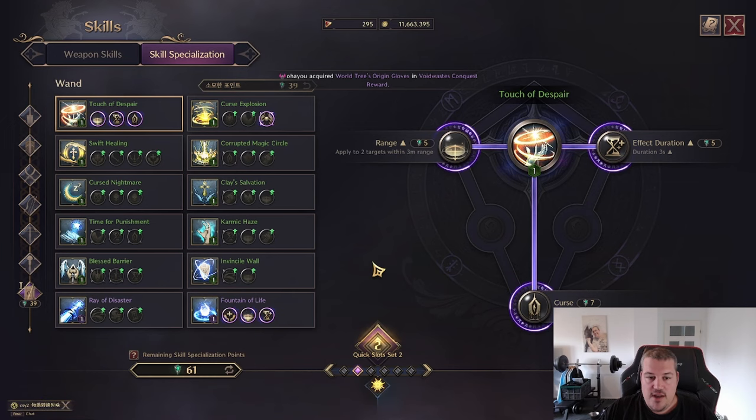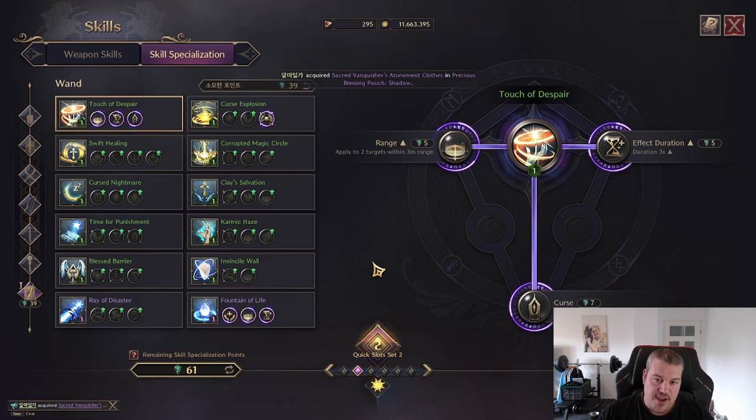Overall, the wand is the best support weapon the game currently has to offer, and with the overhauled bow, the bow-wand combination is S-tier. That was it for the video — hope you liked it. Don't forget to click the like button and subscribe, or share it with your friends. If you still have any questions, let me know in the comments and I will answer everything in less than 24 hours. Cheers!